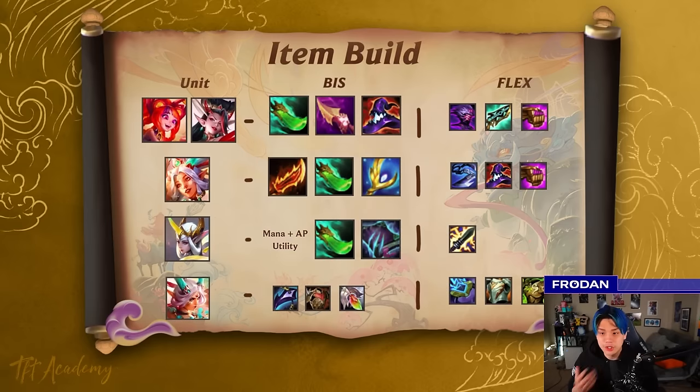This is just a summary — there are a lot of different ways you can package the composition. Sometimes you chase more than just Zyra and Janna. Maybe you hit Soraka three and give her items, or find a Lowy three and Niko three and play more of an Arcanist slant. Items are always broken down into mana plus AP. If you have to choose two of one source, it's usually double mana because that helps you cast more often and synergizes better with augments.